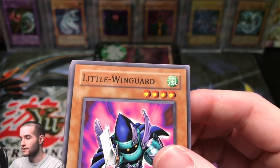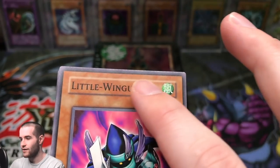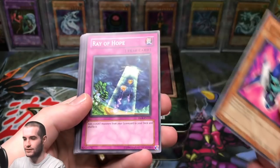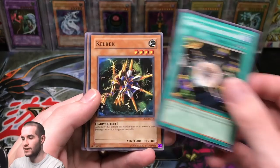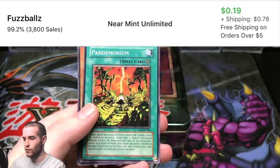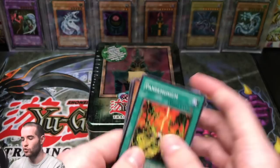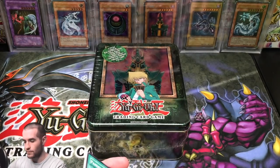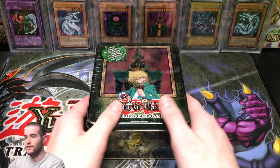We pulled Little Wingard. Look at this — it's barely crimped at the top from where they sealed the pack, which is crazy. So in the first pack it's slightly crimped. Little Wingard, Ray of Hope, Non-Spellcasting Area, Kelbek, and a Dark Bishop Archfiend Rare. Then we got a Pandemonium, Suzuki Samurai, Precious Cards from Beyond, Dark Scorpion, and Chick the Yellow. That Dark Crisis pack was pretty cool to open.